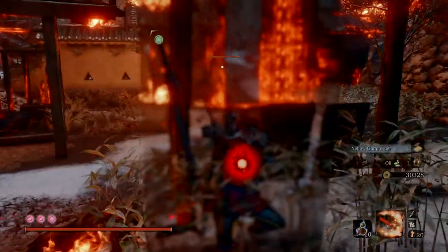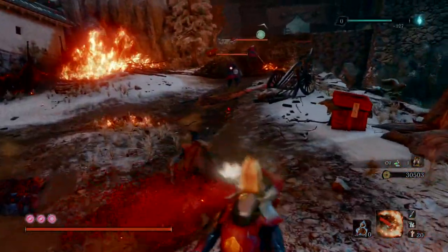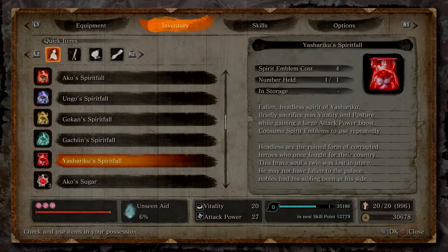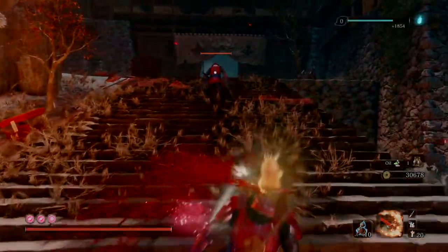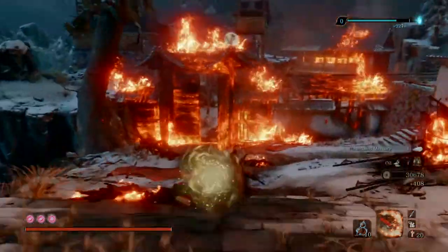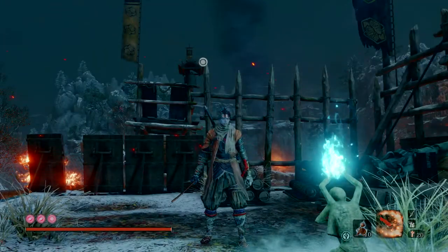This is the quickest way to farm not just XP but money as well, especially if you're struggling for money — for example, buying Divine Confetti to take on the Headless bosses. When doing this area, you can pop the item known as Mibu Balloon of Wealth to get an extra bit of money. On the way back up, just hold square to gather some money and jump back up. There you have it — the easiest way to farm both gold and XP in the late game of Sekiro: Shadows Die Twice. Thank you.